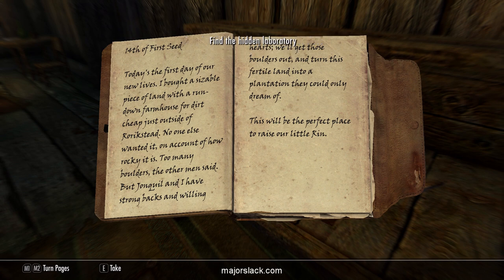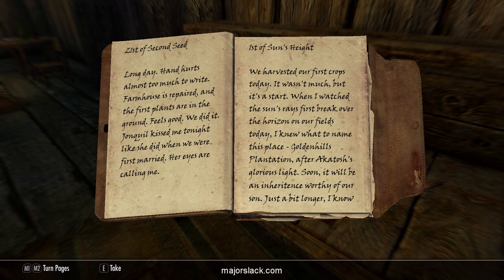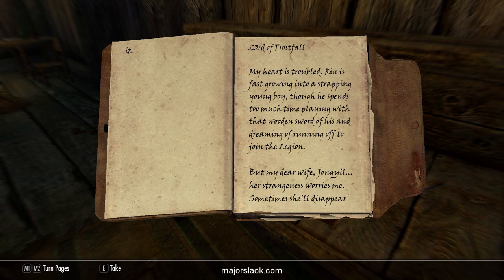Reading Erbel's journal: 'Today's the first day of our new lives. I bought a sizable piece of land with a rundown farmhouse for dirt cheap just out of Roarkstead. No one else wanted it on account of how rocky it is. But Jonquil and I have strong backs and willing hearts - we'll get these boulders out and turn this fertile land into a plantation they could only dream of. This will be the perfect place to raise our little Rin.' Later: 'When I watched the sun's rays first break over the horizon on our fields, I knew what to name this place - Golden Hills Plantation, after Akatosh's glorious light.'